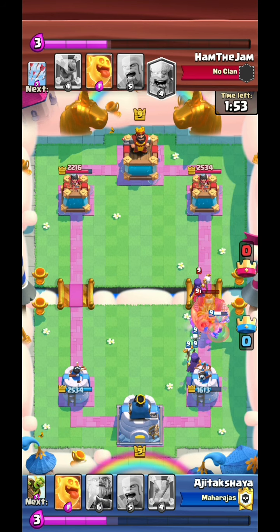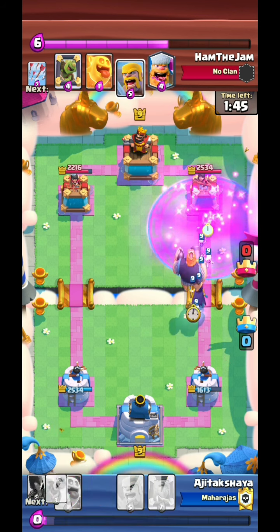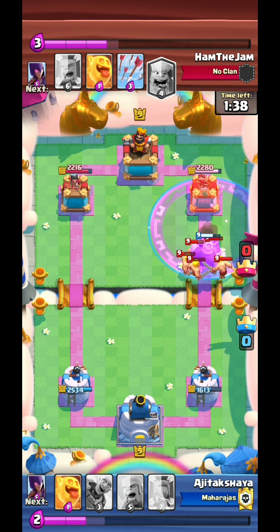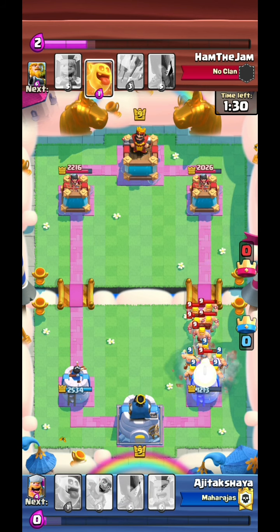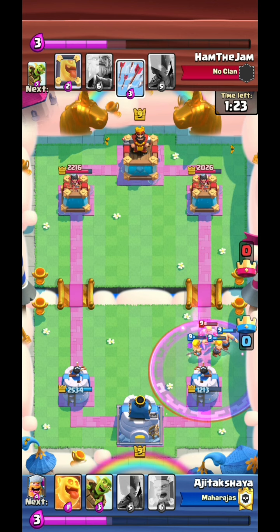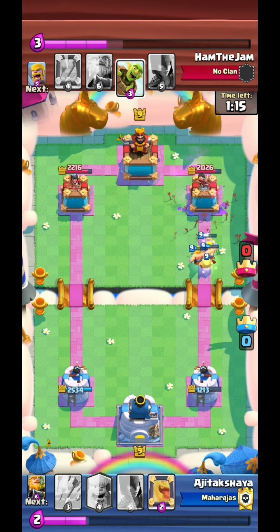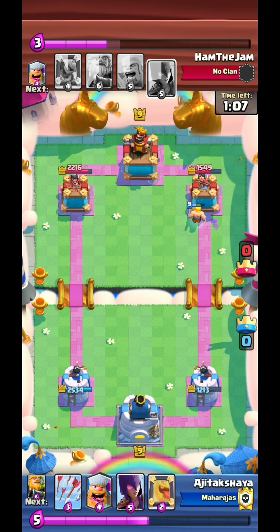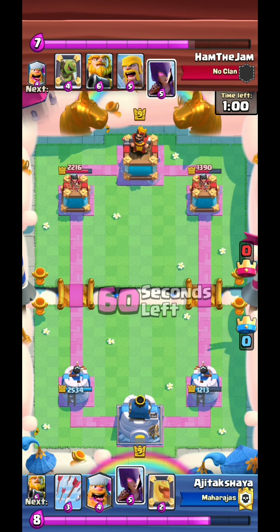I barely managed to save it - I didn't use my cards properly. He basically just sweeps me. His barbarians melt everything. I just go with barbarians to defend. Obviously it's not good enough. He goes with arrows and then a witch. My heal spirit heals up my barbarians and we managed to come back into the game, but obviously it isn't good enough.